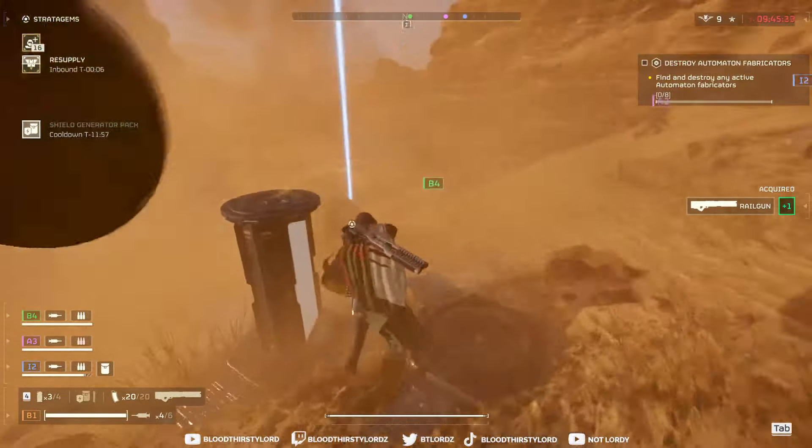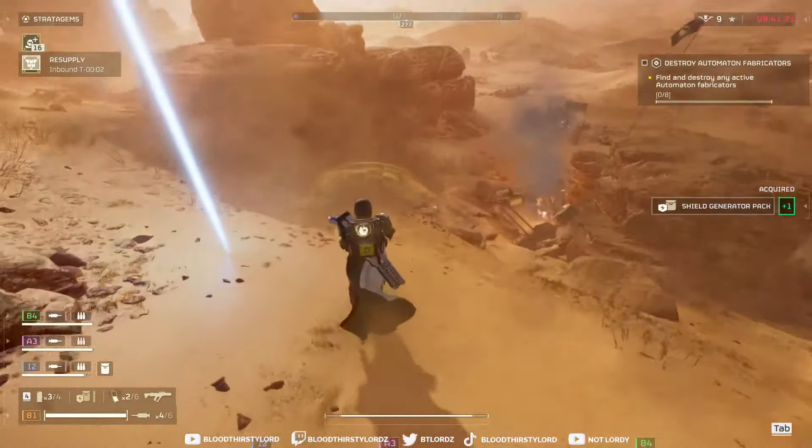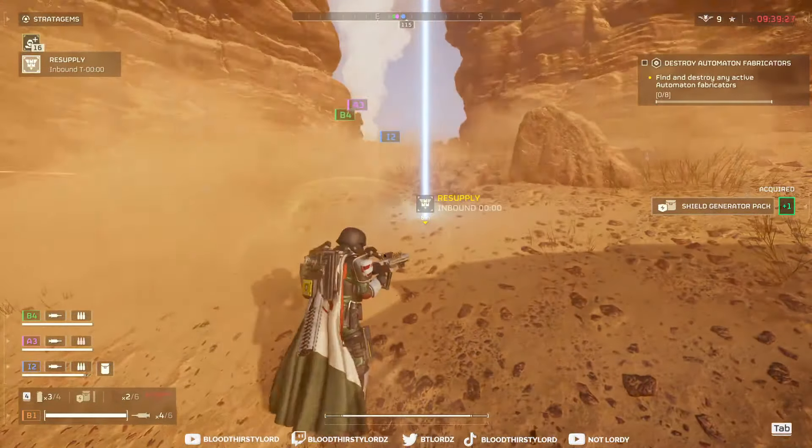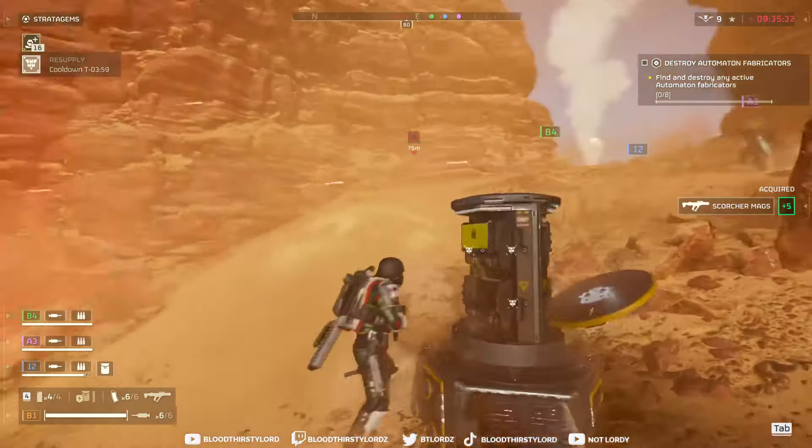Nice work, we're gaming now. I'm calling the wrist pack because I need ammo — that says enough about the weapon already. If I need ammo this early, this means it runs out pretty quickly.